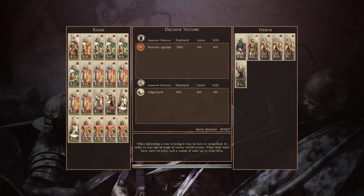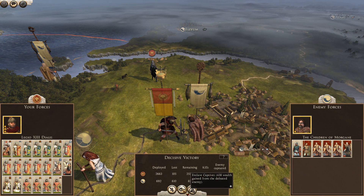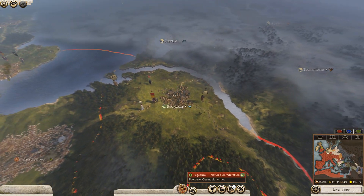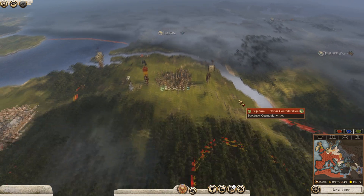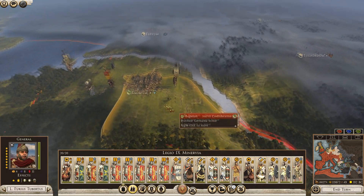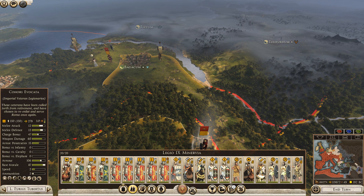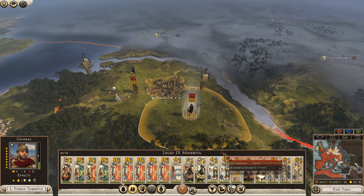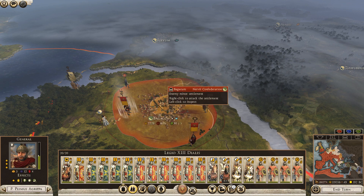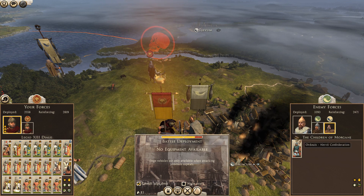We lost this cav unit but it's an auxiliary cav unit so we can always replace it with something else. The general got away but that's not a problem. Let's have a quick look at the merc situation - nothing. What we're going to do now is this is the new general, ready for battle. We'll give this army the experience but there's that single poor old Nervi general.